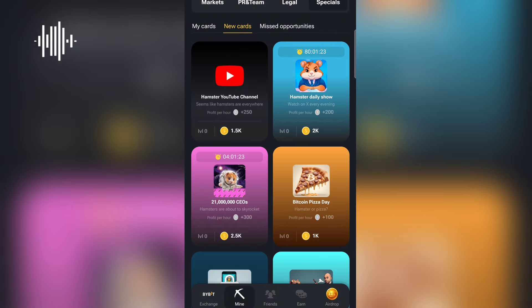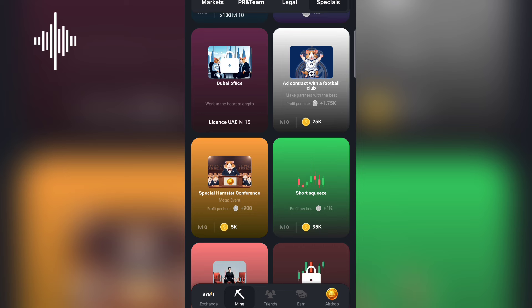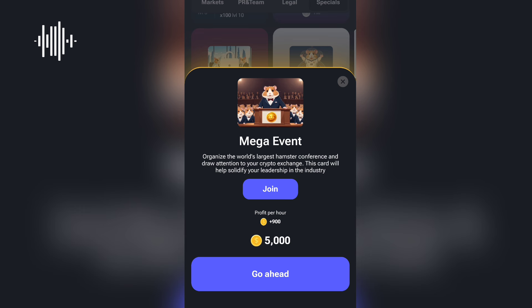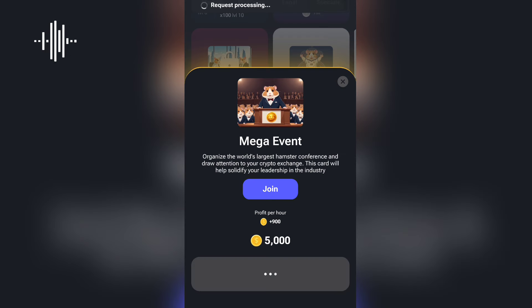The second one is under Specials. When you come to Specials, you are going to locate 'Special Hamster Commission' — you can see it right there under Special. Once you see it, you click on it and go ahead to purchase it.